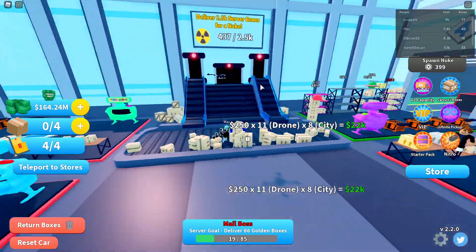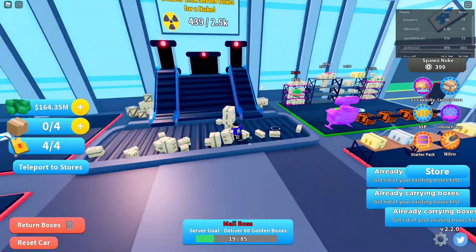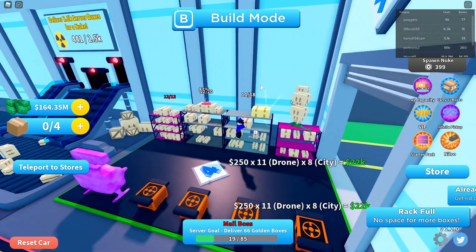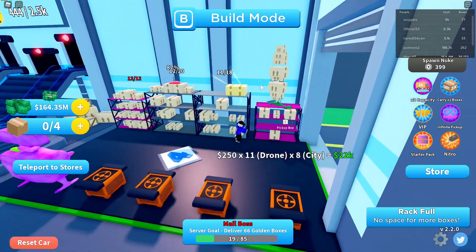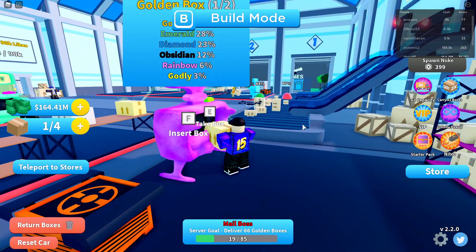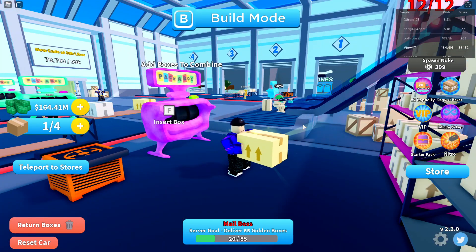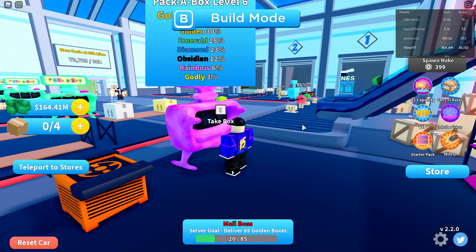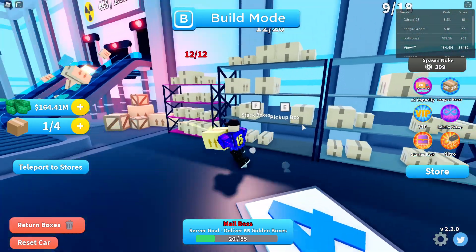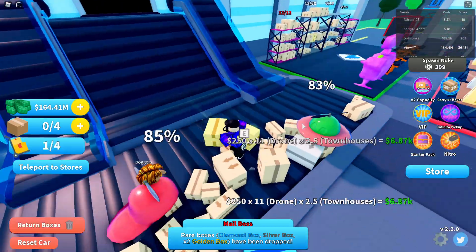Pick up the boxes - we've got to rotate them out, rotate the trash ones and get the good ones in. What if you combine two golds? Insert, insert, combine. Three percent chance - godly! So this is godly.